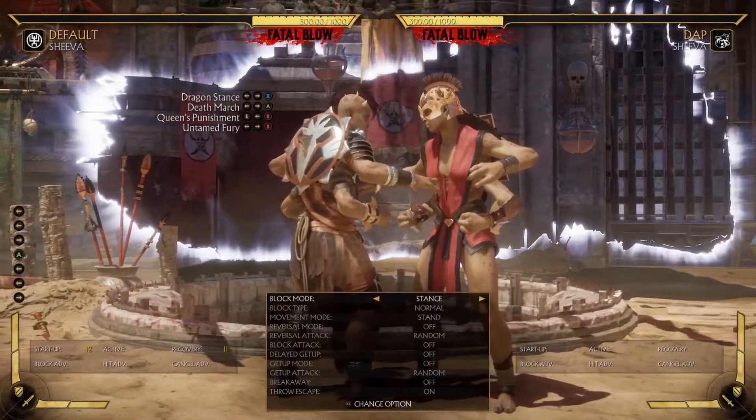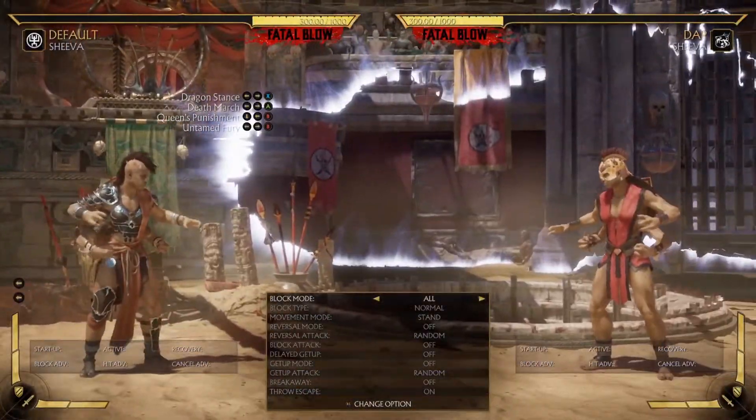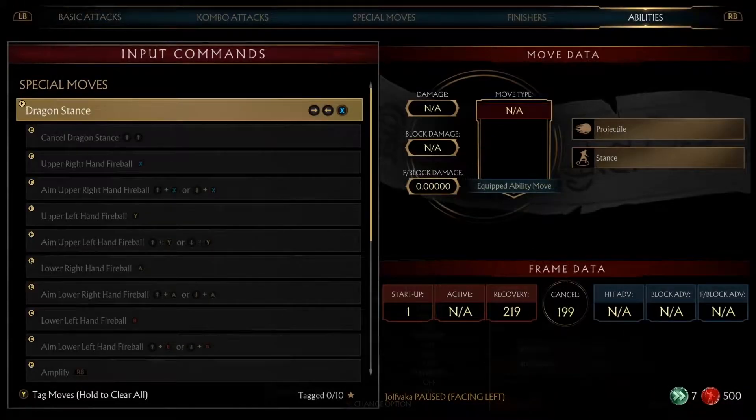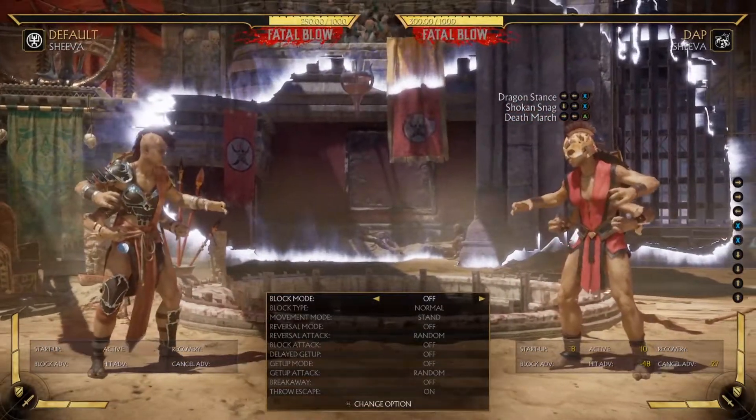It's really strong. The cancels are really nice too. I think that's the strongest Shiva variation — the one that I like. That's what I made even before I saw how good dragon stance was; I thought it was more of a meme thing.